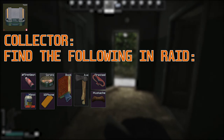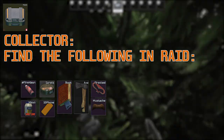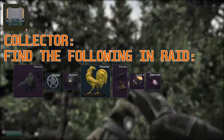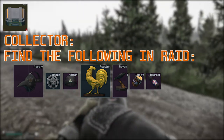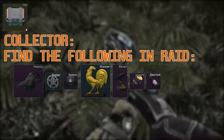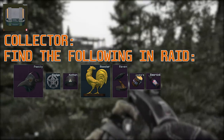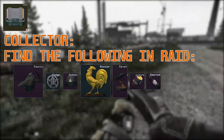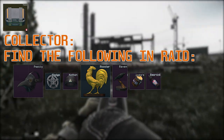For example, gun oil I primarily find in caches — I find a load of them there. Deadly Slob's Beard Oil spawns fantastically in Interchange in the power station, you know where you switch on the power — that's where you can find that. Some of these items spawn ridiculously in certain areas. Let me know down below in the comments if you'd like a guide covering these items in particular.